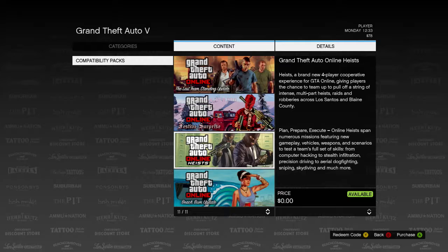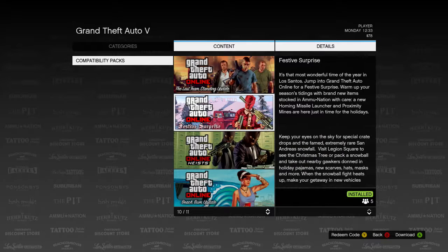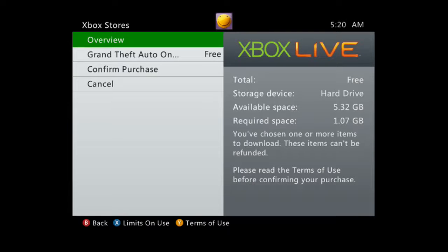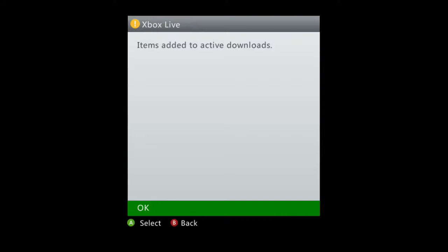So what's gonna happen is once you go into Grand Theft Auto 5, you'll be sent to a screen that will ask you to download a new update. Once you do that new update, you'll be sent to a screen that'll say that you need a compatibility pack — and that compatibility pack is GTA 5 Online Heist. All you got to do is click it, it's available, and then you just go ahead and download it straight onto your hard drive.